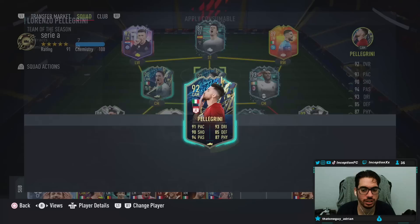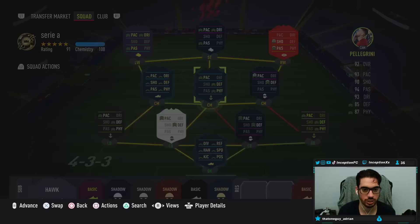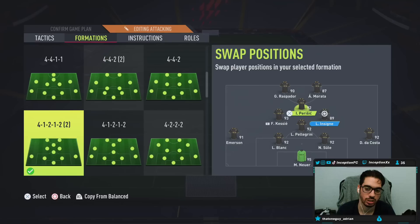Cool beans. Now we're just going to go ahead and give him the anchor chemistry style. What's cool is that this team is formatted nicely for it. We have four attackers and we can do a four-two-two, playing him as the more attacking-oriented midfielder.